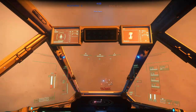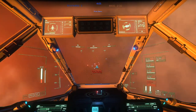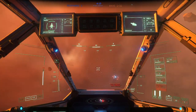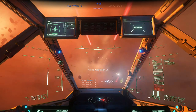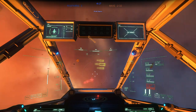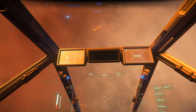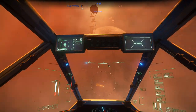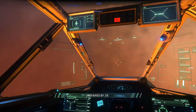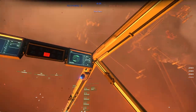They need to fix the lighting a little bit — I feel like it's too bright, it's too red. I like the clouds but it's too red, you know what I mean. But it's not a bad location — it gives us a little glimpse of what Pyro will look like, at least some parts of Pyro. I'm assuming when you're closer to the star itself it should look like this red glow over here.